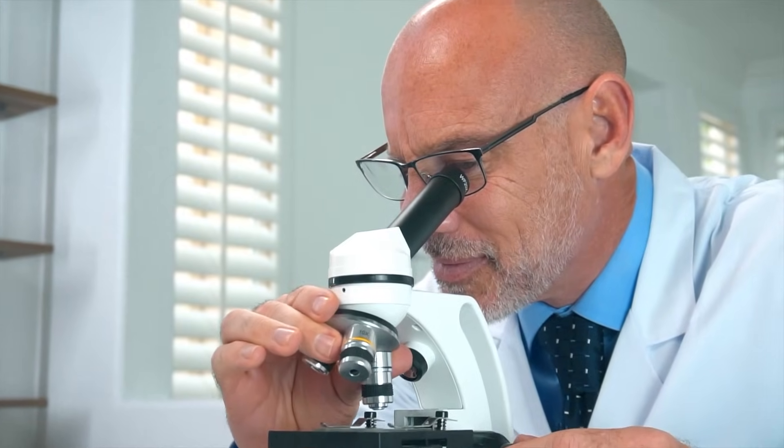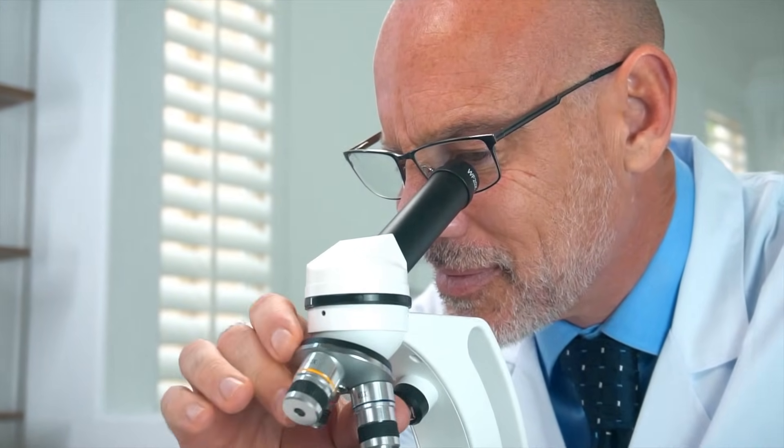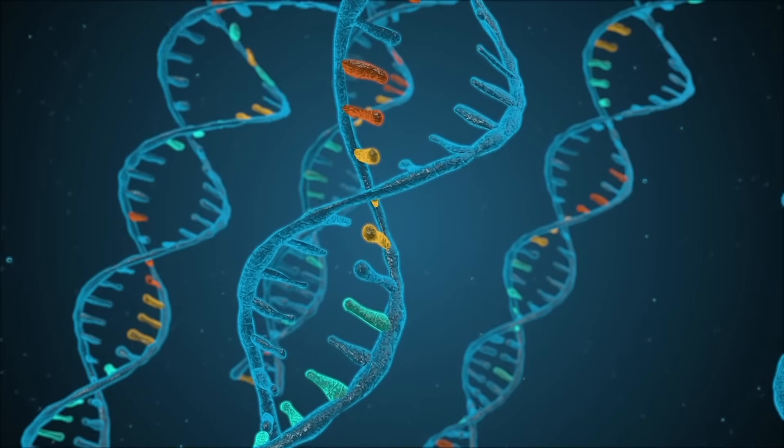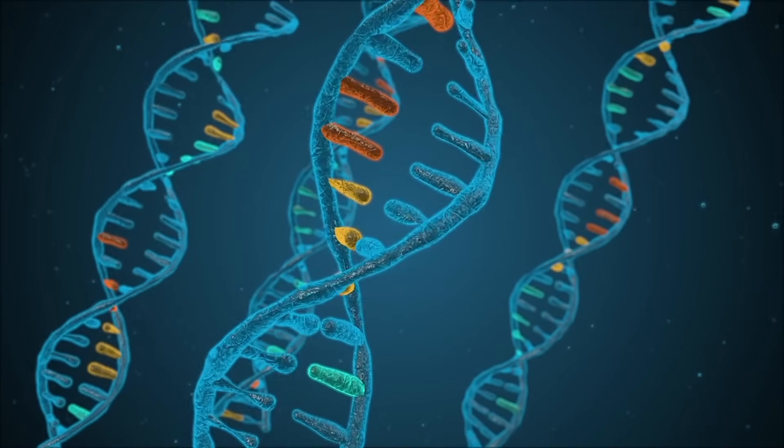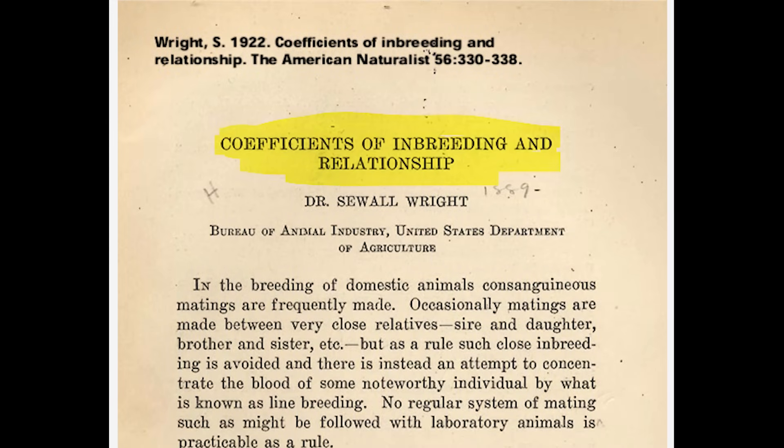For this one, we had to do a bit more than just historical digging. We've also tried to wrap our heads around the biology and genetics involved. Here's the plan: first, we'll introduce you to the inbreeding coefficient, a concept worked out in 1921 by the American geneticist Sewell Wright.